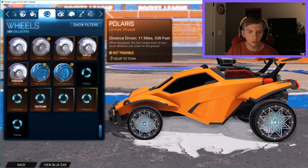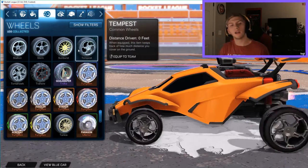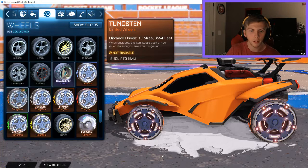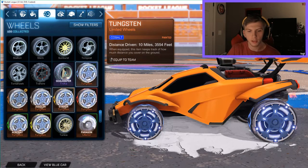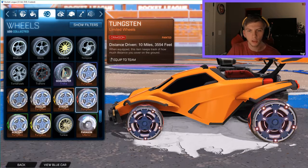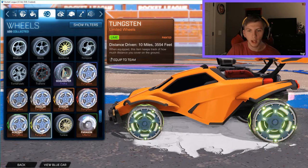We still have three more wheels to go. The Tungsten wheels — here's what the original looks like. I have cobalt, gray, orange, crimson, forest green, and lime. The lime ones aren't too bad.